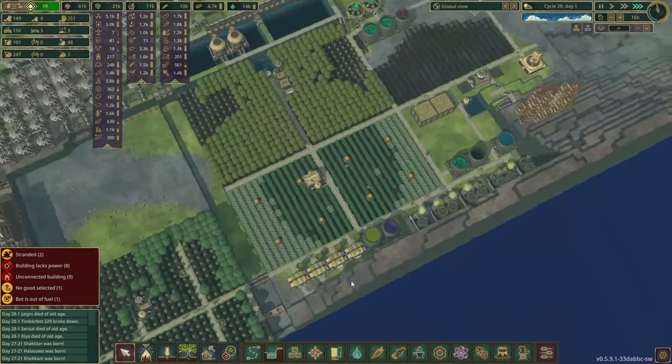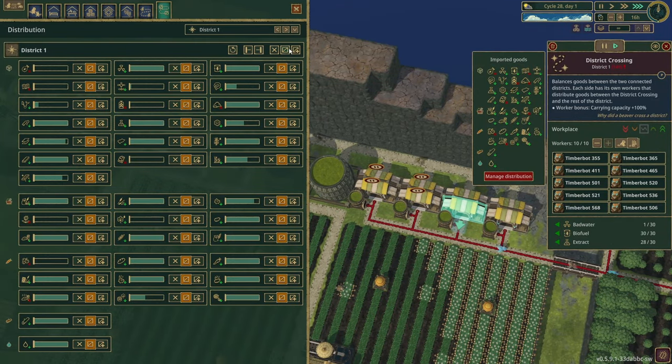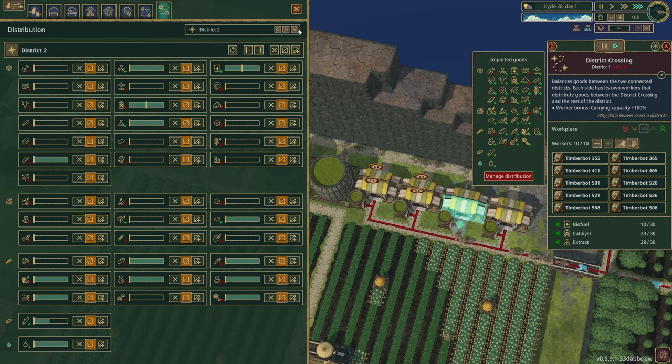Things done wrong. District one — I want you to import always this and this. Export threshold at zero — it means they'll export all of it. Let's do this so they never export any of this. I think that's how that works. I hope that's how that works. District two — you export half and half, and import all if it's needed. The other district may — I don't know if it will — may catch up with this.